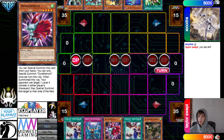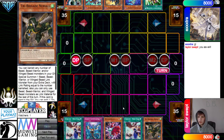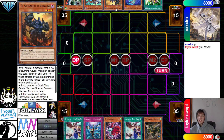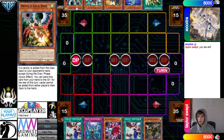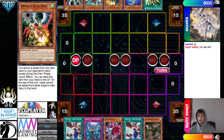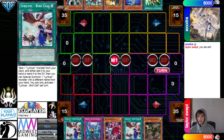Opening hands: we have Birdcall, Imperm, Dynatherium, Birdcall, and Nerval — so if they're playing this, they're playing the Small World line. The opponent has E-Tele, Stain, Sear, Boots, and Droll. Droll is obviously very good versus this deck.